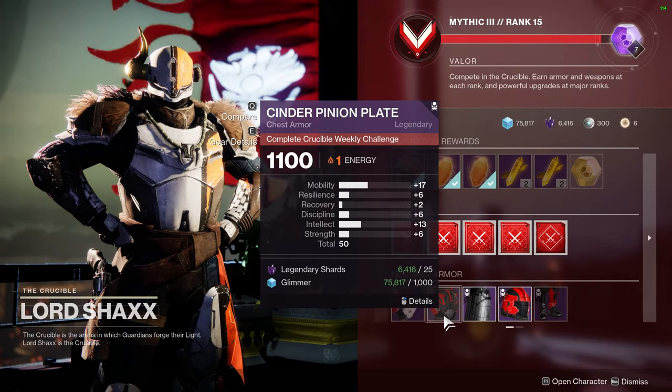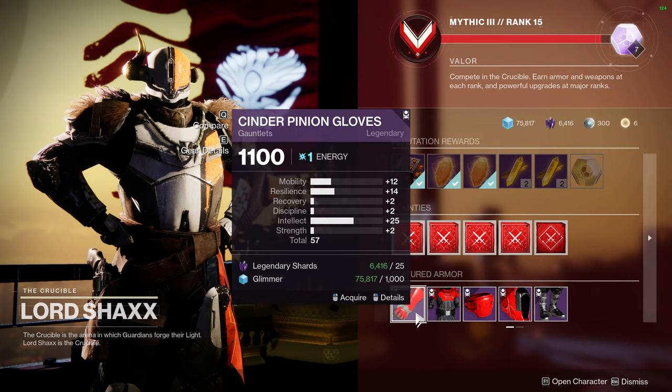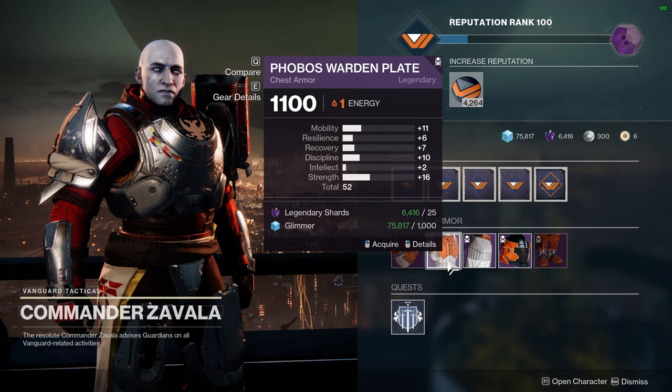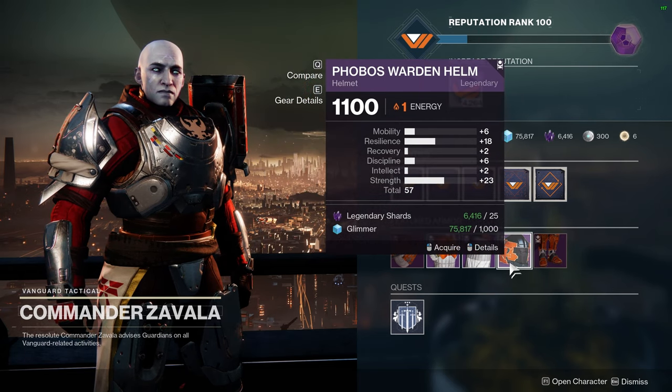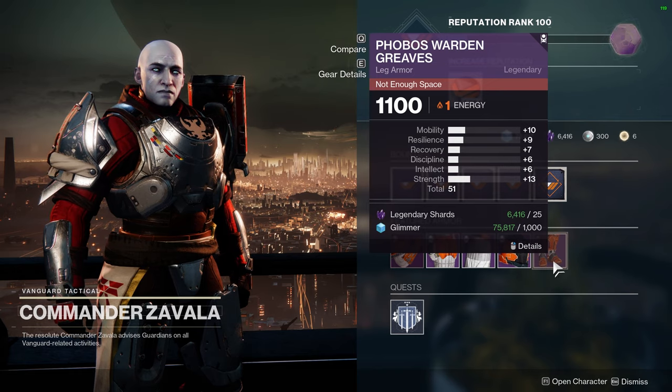Now let's hop right into it starting with Warlocks. This week Shaxx has Gauntlets with 25 Intellect, 14 Resilience and 12 Mobility. This is for those Warlocks who love having their super up as often as possible. If you are trying to max Intellect this is great because Intellect costs the most to slot in your armor.